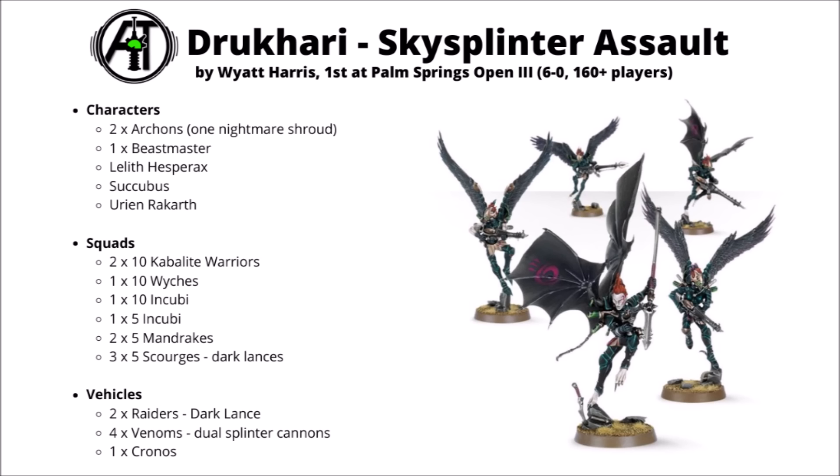There are two units of five Mandrakes for infiltrating screening plus fading away to do objectives, three units of five Scourges going very heavy on Dark Lancers — moving, shooting, then fading away behind ruins — still able to move quickly for late-game secondaries. A single Kronos Parasite Engine generates pain tokens and is an unusually tanky unit with a bit of threat in its own right. Finally, a solo Succubus and the Master Haemonculus Urien Rakarth as minimum-investment units for secondaries or screening — Urien annoyingly tanky and with his stand-up-on-death special rule, potentially needing more than one turn to put down. Overall, loads of good stuff: lances maintaining anti-tank fire, three enormous melee punch units well supported by pain tokens, and lots of objective scoring options.